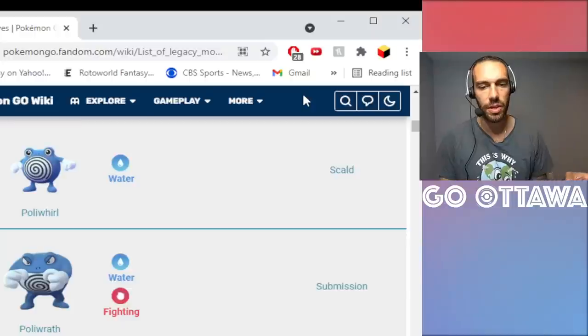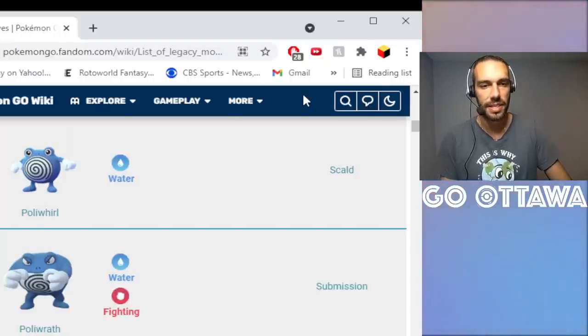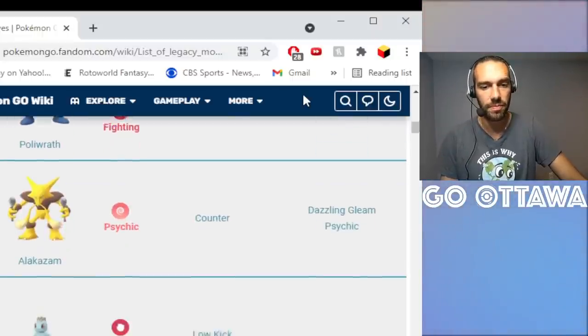This is interesting because we know Poliwrath just got Scald. But they're saying you can also get Poliwhirl with Scald. So if you want to run a little more spice in the Great League, having a Poliwhirl with a higher level stat spread could be worthwhile — and getting Scald on it is potentially worth using an Elite TM.